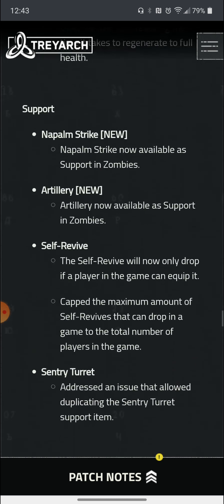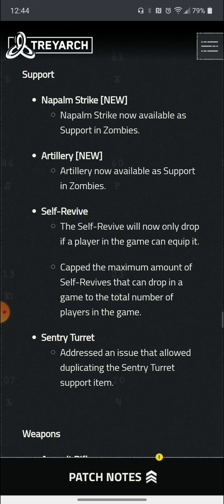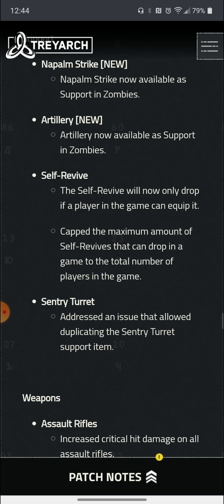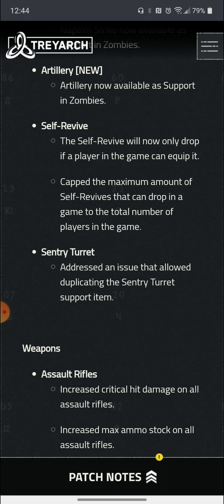For those who enjoy having the Napalm Strike and Artillery at your disposal, both are now available as Field Upgrades in Zombies. If you enjoy spamming Napalm Strikes or Artillery, there you go — the Napalm Strike is definitely going to be much more useful in Zombies. They also fixed an issue with the Self Revive — you can now only have one if a player in the game can equip it, and they increased the maximum amount of Self Revives you can hold. They also fixed an issue with a signature that was allowing people to duplicate it.